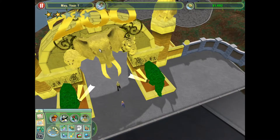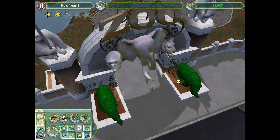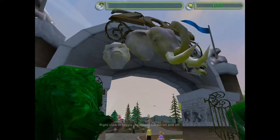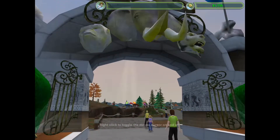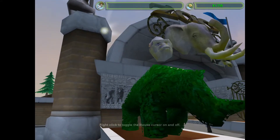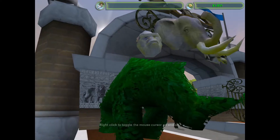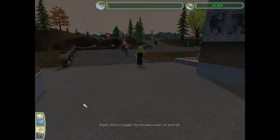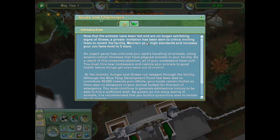Since we hit two stars, we got this fancy new front gate, which is one of the things in Zoo Tycoon 2 — when you get higher star levels, your front gate changes to be more grand and generally cool. You can see the sun behind it. Anyway, so currently our goal is to get to three stars.